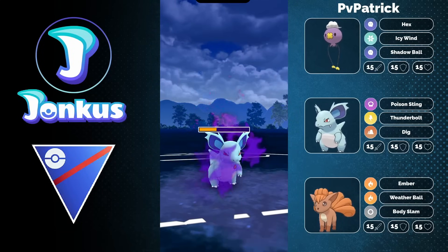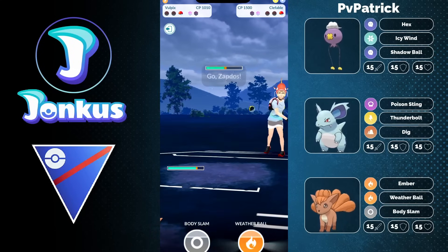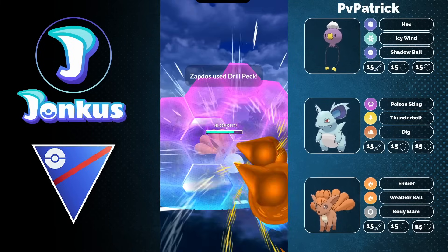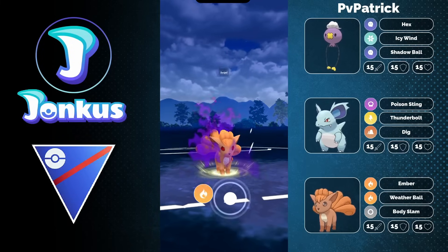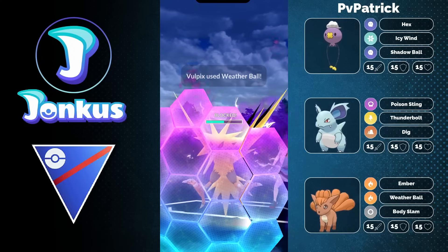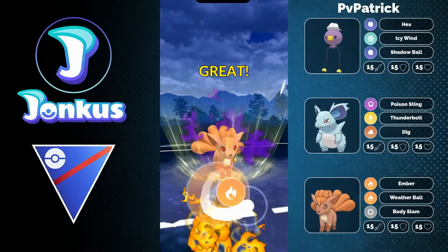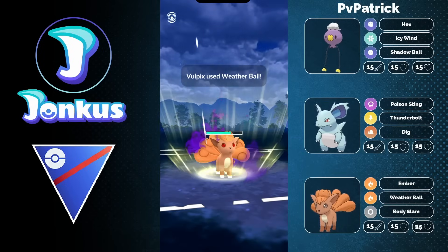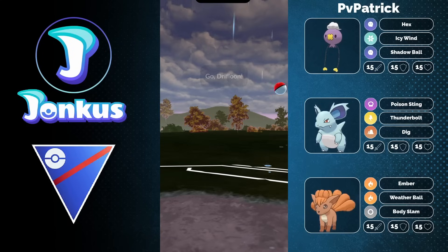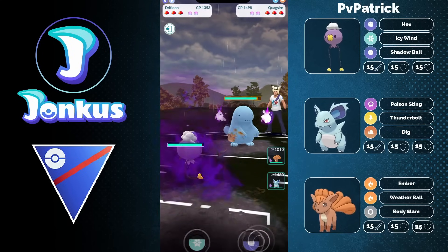Now we're going to have the best sweep ever from Vulpix — destroying a legendary bird! You have to imagine it: your shadows get destroyed by a Vulpix. This is actually Brock in the Power Plant right now. Vulpix! How many crits are we going to encounter today in the lead? The answer is yes — it is always yes.